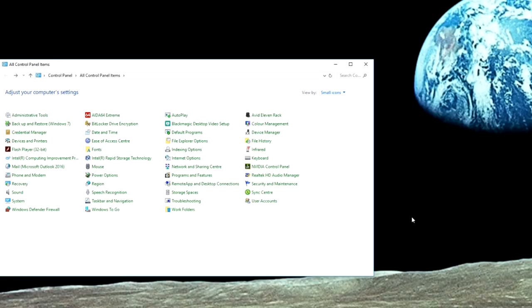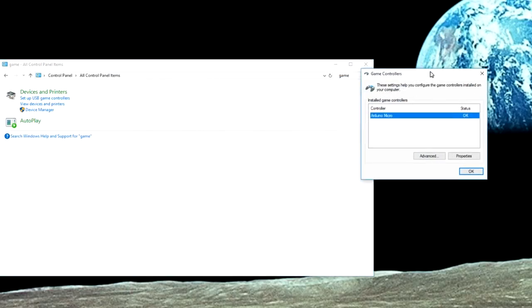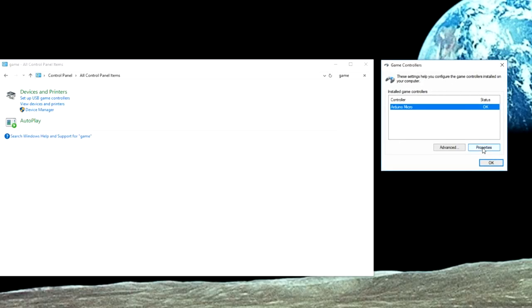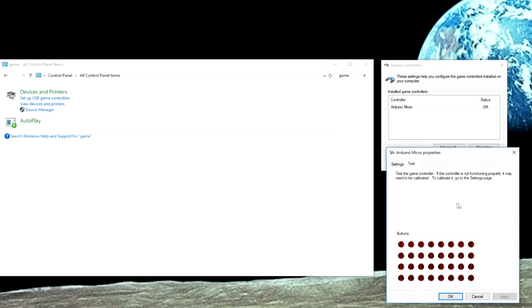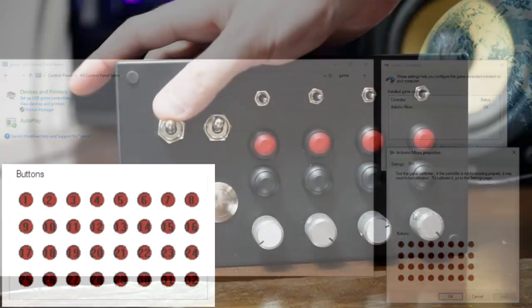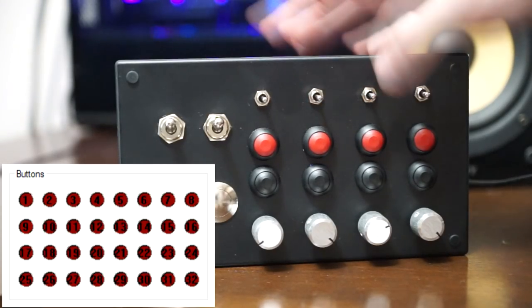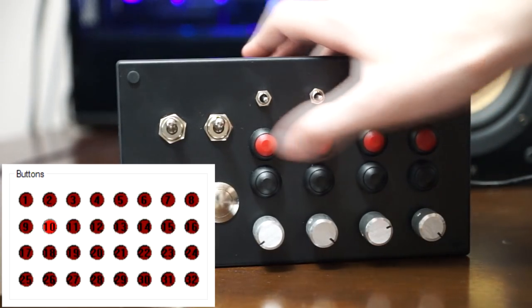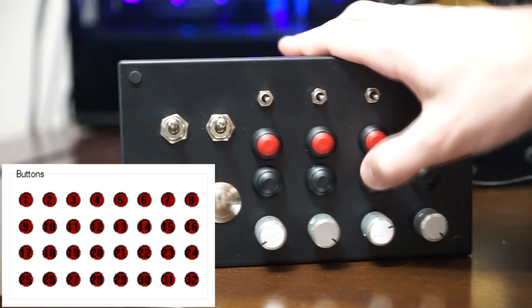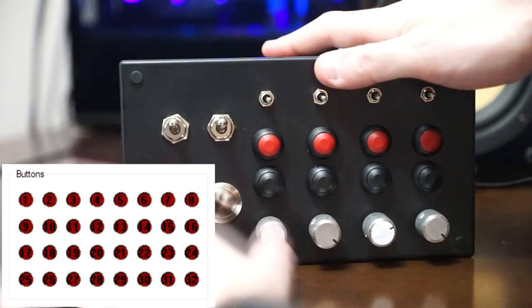Now we just need to test that all buttons are functioning. Jump into Control Panel, type 'Game' at the top, and click Set Up USB Game Controllers. You should see Arduino Micro show up. Click Properties — you'll see 32 buttons displayed. Just go through each button on the controller and make sure each one lights up. It doesn't matter what numbers correspond to which buttons, since we'll program those in the game or emulation software later. All we need to confirm is that every single button is functioning correctly.